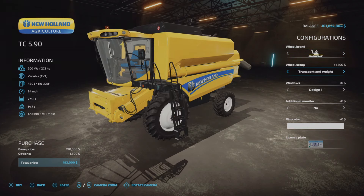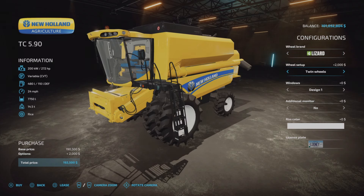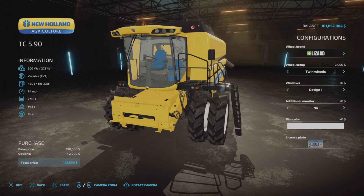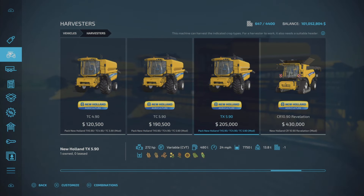It's a little heavier at 13.8 tons. Continental and all the same Michelin tires are available — they're all exactly the same for each model. All the same tire options for every model; there aren't any differences between the tire brands that I could see. This has got a racy look to the Lizard tire. Of course you have the window tint, additional monitor, and wheel color — all the configurations are the same.